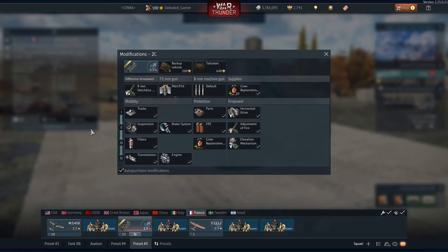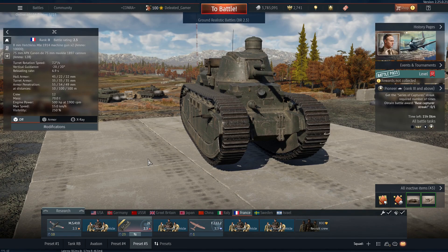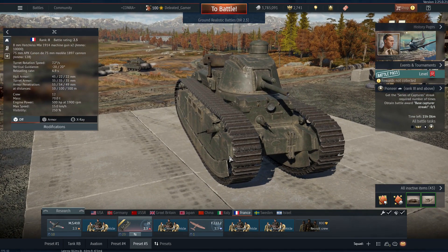So I am playing out the Char 2C, which is basically the Char FM 2C — basically the behemoth from Battlefield 1. It's a very good tank at its BR, and even if it does get up-tiered by like 0.7 battle rating to 3.0 or even up to 3.3, it'll do decently well, although everything at 3.3 and above will one-shot you if it sees you.